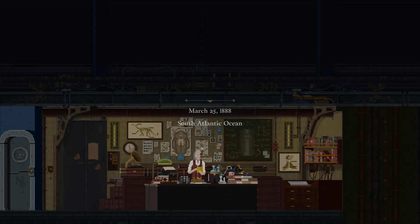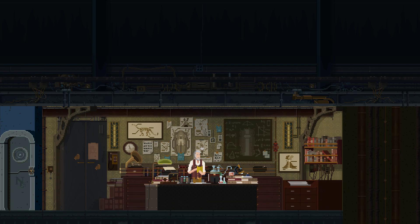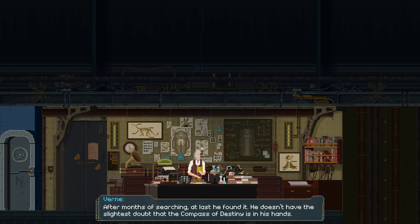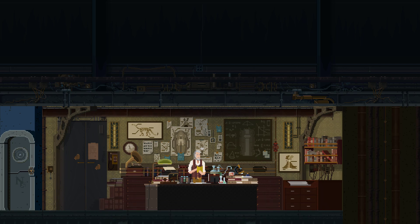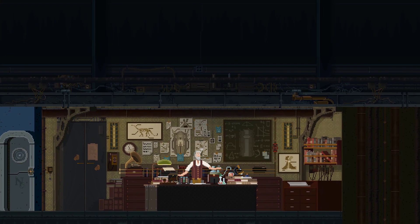March 25th, 1888. Scientific officer log. It's a great day for the captain, who has asked me to begin documentation while he delivers a speech to the crew in the library. After months of searching, at last he found it. He doesn't have the slightest doubt that the compass of destiny is in his hands - an old artifact that, once released from inside this chest, is supposed to guide us safe and sound to the flame of Hephaestus, the most powerful energy source in the world.